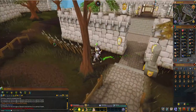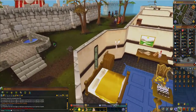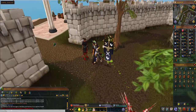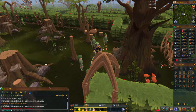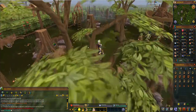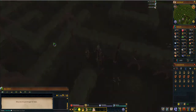This next part assumes that you've done the Tree Gnome Stronghold quest, because you need it to use these teleport trees — otherwise you won't have access to these ones. If you haven't done Tree Gnome Stronghold, just skip this next part. If you have, you're going to go through these railings or teleport with the tree first, then go through the railings and follow this path to our first fruit tree of the video.